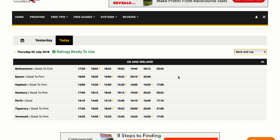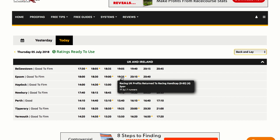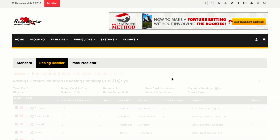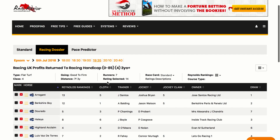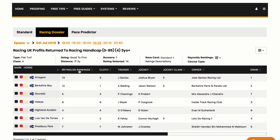So let's go with a race and have a look at the actual software itself. If we hover over each time you'll see the race ID — in this case, Racing UK Profits Return to Racing Handicap, for three year olds plus, seven furlongs, and seven runners. So if we click this race we will enter the software and you can see here the horses that are entered into the race and the various ratings that come with Racing Dossier.